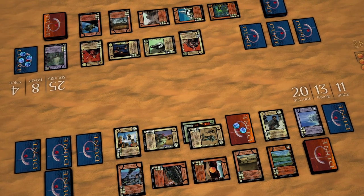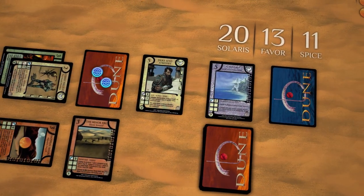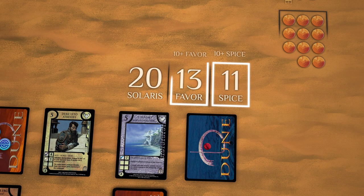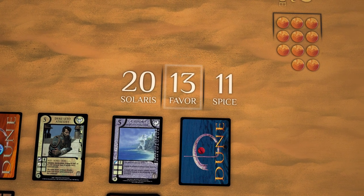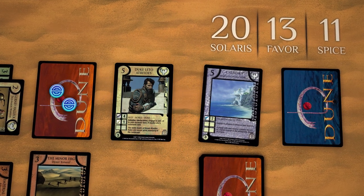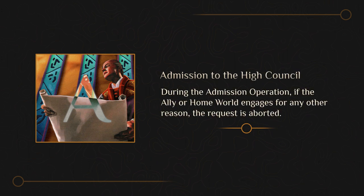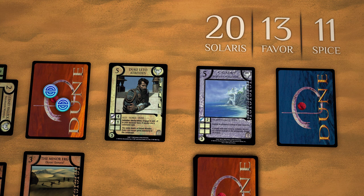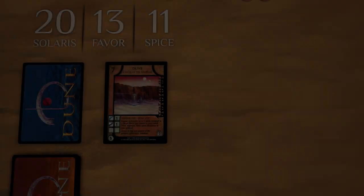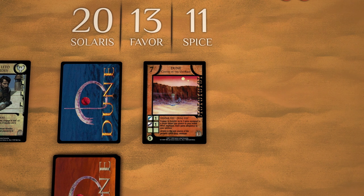Admission to the High Council is the objective of the game. A request for admission to the Lanceride High Council may only be made by a house possessing at least 10 spice in their hoard and at least 10 favor. To request, declare the intent by either engaging a governed ally with the house sponsor's allegiance, or the house's current homeworld. If the ally or homeworld engages for any other reason, the request is aborted. Otherwise, the declared target is engaged and the house's request is accepted, winning the game. While Dune is governed, Dune becomes the house's homeworld, so the original homeworld cannot be engaged to request admission.